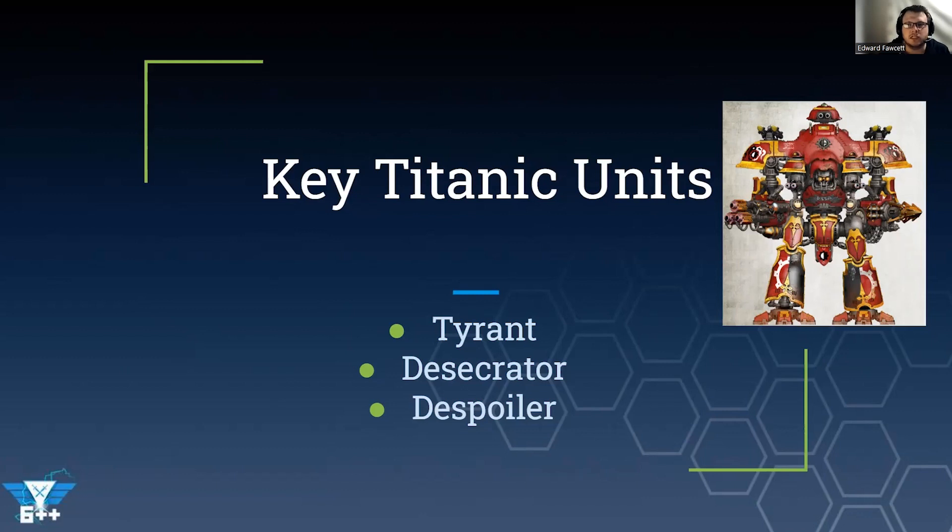The Night Tyrant is also a fantastic vehicle for enhancements — notably the Panoply of the Cursed Knight, which gives effectively minus one to AP on attacks targeting it, making it very hard to chew through on a T13 chassis with a 2+ save, effectively a 1+ save with cover. The Desecrator gives reroll ones to hit as an aura to war dogs within nine inches, but its own combat output isn't as strong as ninth edition. It's solid, but a Forge World unit may do that buffing role better.